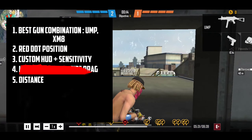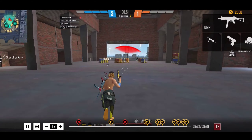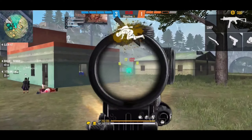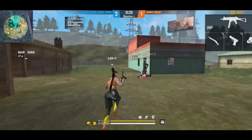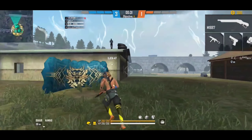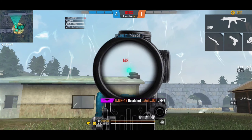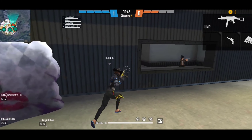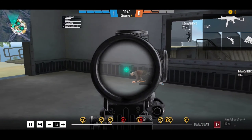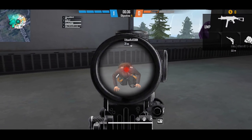Point number 5 is distance. If your enemy is very close range, what do you have to do? You have to aim the red dot on the chest. After that, you jump and press the fire button to drop down and land the shot on the head. So when the enemy is at short range, keep the aim on the chest.